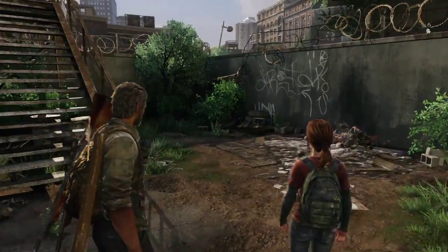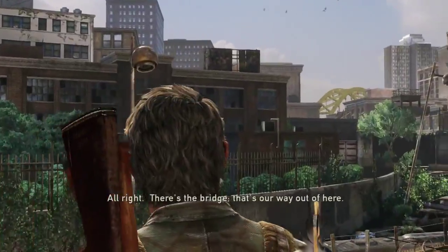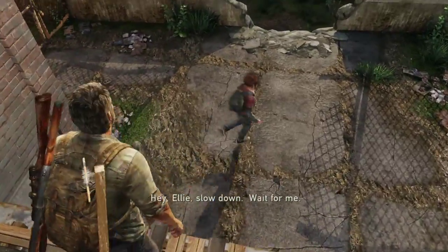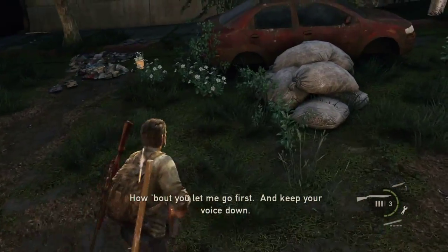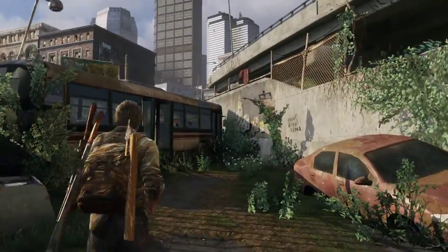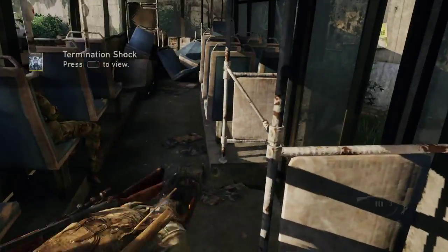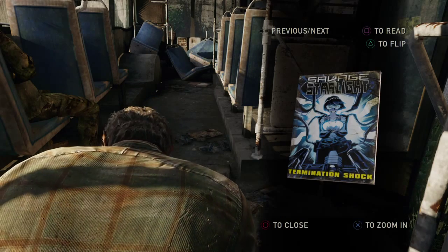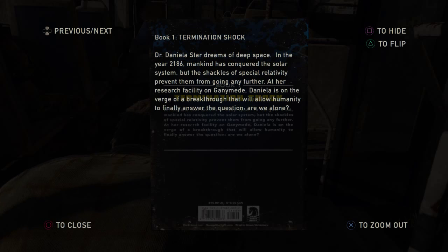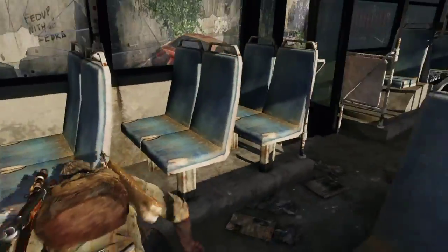Welcome to the outdoors. Here's the bridge — that's our way out of here. Hey Ellie, slow down, wait for me. Right here — how about you let me go first? Keep your voice down, okay. The music's pretty cool. We got a comic — Termination Shock. Something else you can drop, Savage Starlight.